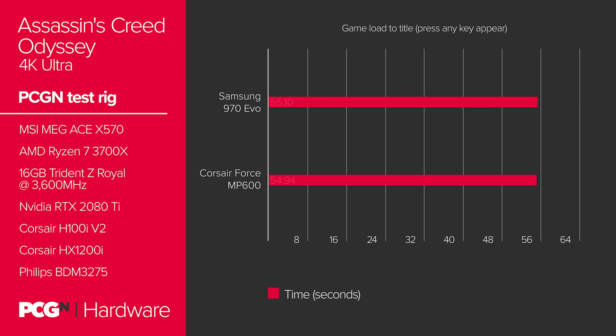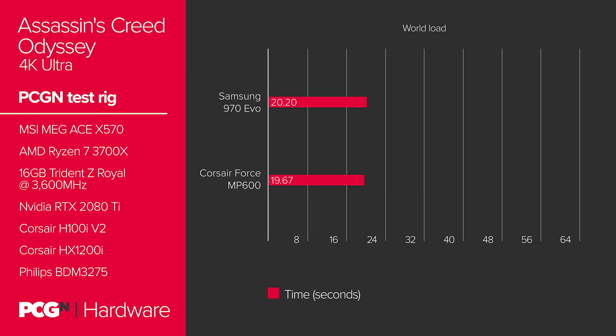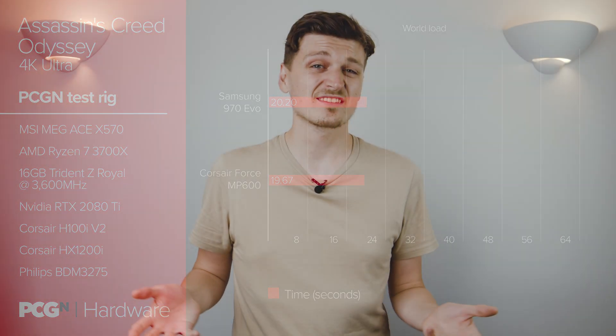In Assassin's Creed Odyssey, we also saw the PCIe 4.0 drive take the lead, but again by a tiny margin. Our first test was from game load to title screen. We saw the MP600 come in just a couple of tenths of a second before the 970 EVO — 54.94 to 55.10. Our second test was to load into the game's prescribed benchmark. The MP600 manages to do this in 19.67 seconds, while the 970 EVO follows at 20.2 seconds — there's almost no difference whatsoever.